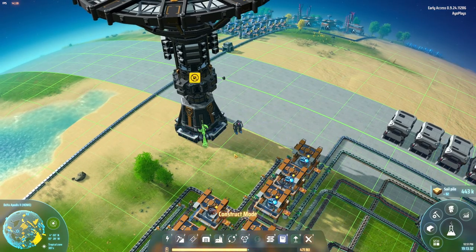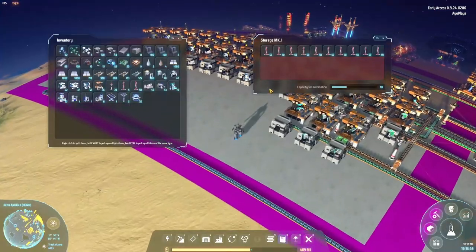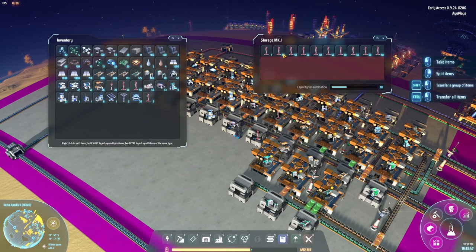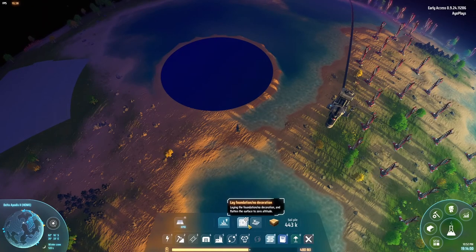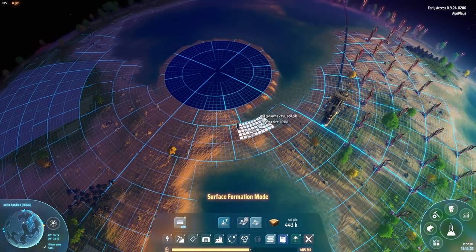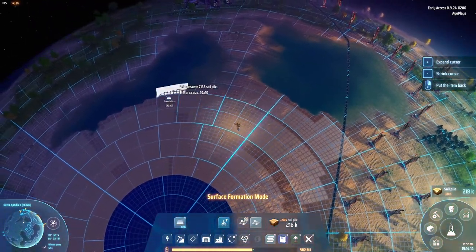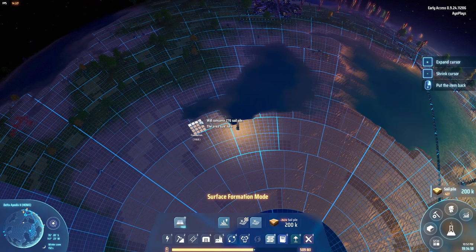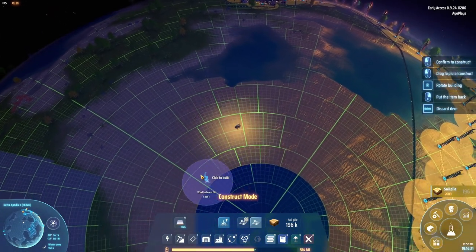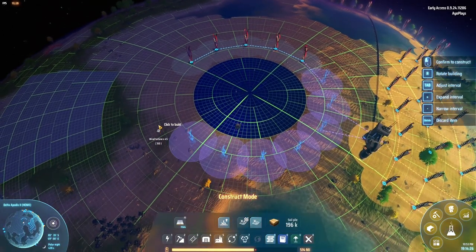I think we're going to have some power issues soon. We're at 79 percent — we need to build some more power towers. I'm going to go to the North Pole and put some concrete over here. I don't like to destroy all the water, so I'll keep some, but we need space for towers. I could set them up anywhere, but I kind of like to start at the poles.